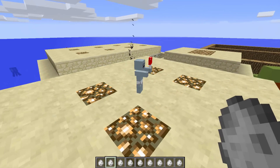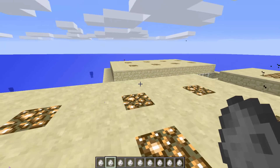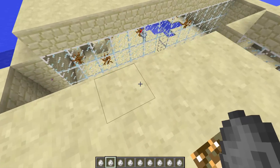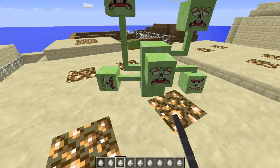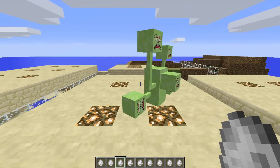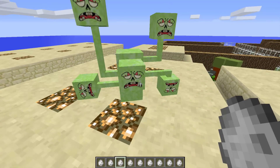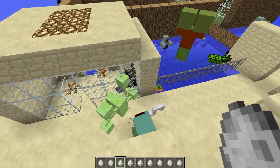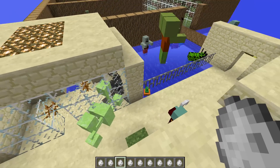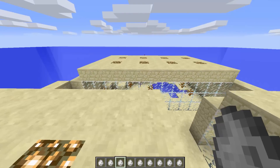The baby zombie has got a lollipop - oh he's so grumpy, he's going to fight someone with those lollipops. The strange zombie looks like a creeper because of his colour, but he's very sad. Look how he walks - that is crazy. I'm surprised none of these zombies attack each other.